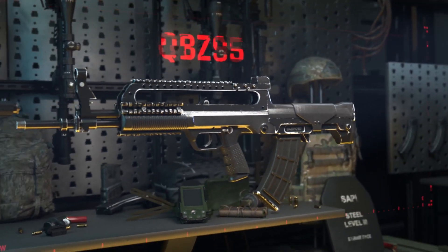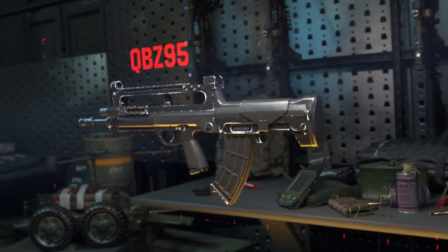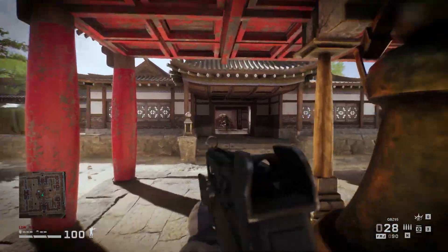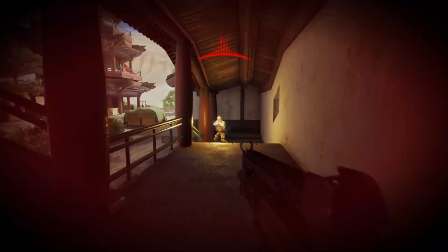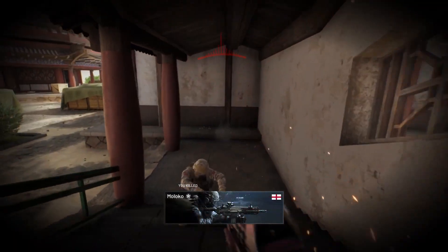The QBZ-95: what it lacks in its rate of fire, it more than makes up for with low recoil and easy handling. This is a weapon of the people, but when things get tough, you can always call in the big guns.